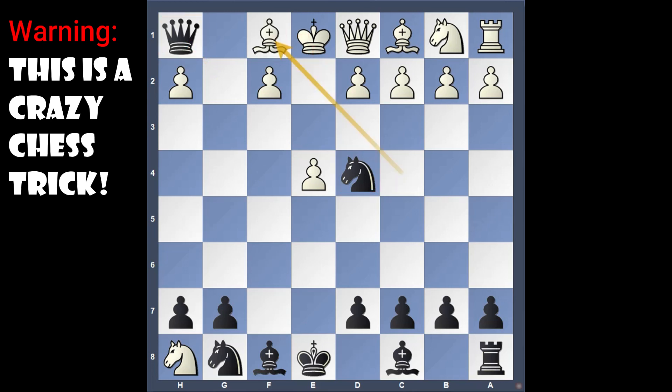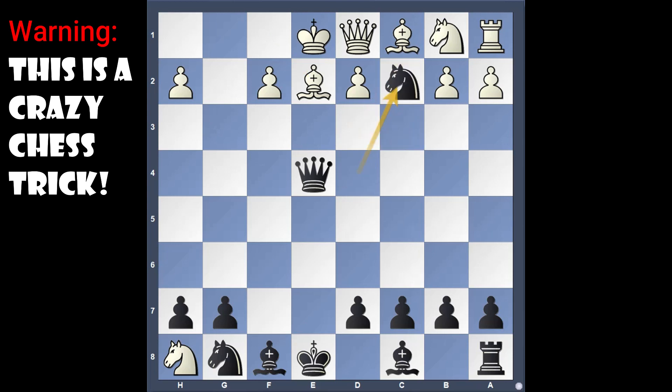So the bishop has to come in between. Then queen takes pawn check. Now if the queen comes in between, we take with the knight and we win the game. And if the bishop comes in between, knight takes c2 check. The queen can't take because our queen will take the queen. And if the king goes to f1, it's just smashing the king by playing queen to h1 — a lovely checkmate.